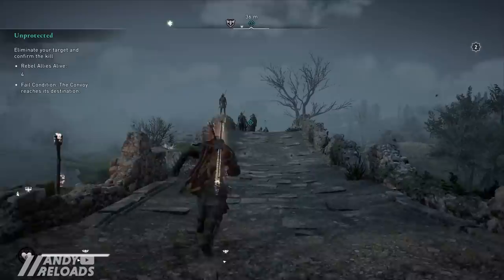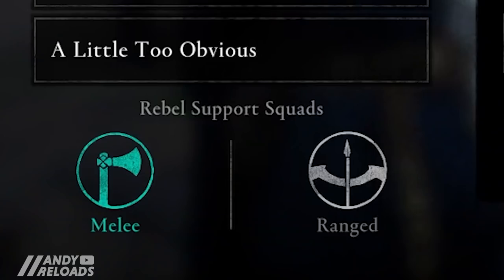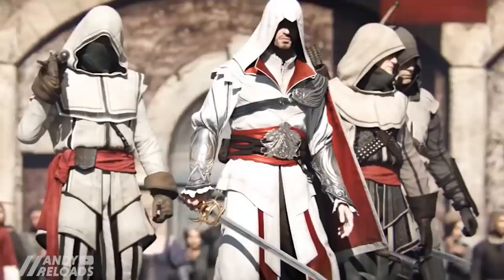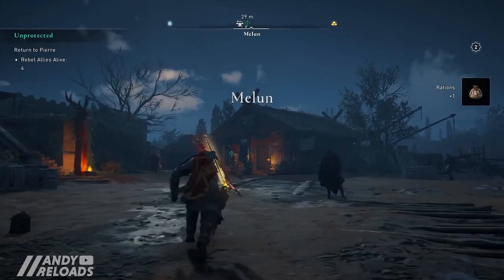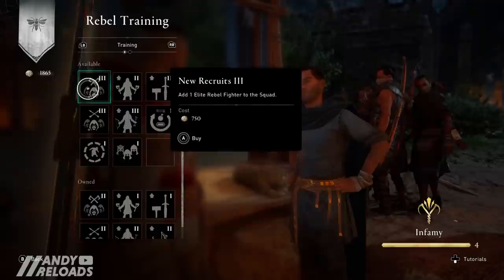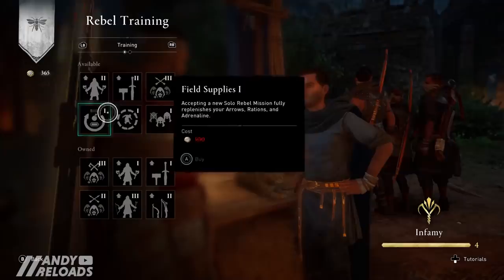If you decide to take your rebel revolutionaries with you, you can choose whether they'll be melee-orientated — pitchforks in hand — or archers, standing back and offering volleys of arrows. This gave me some AC Brotherhood vibes, which was awesome. With the cash you receive from completing missions, you also earn an extra 50 coins for keeping each individual in your party alive after the mission, which can result in a pretty big payday if you perform well. You can also use this cash to upgrade your rebel party instead of just buying rewards from the shop.